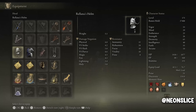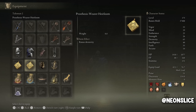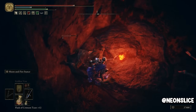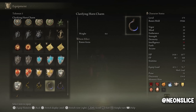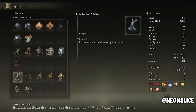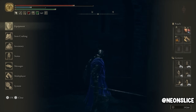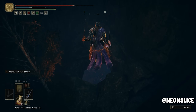I'm combining it with these talismans: the Urtrees' Favor plus one, the Millicent's Prosthesis — don't ask me how I got that — and the Prosthesis-Wearer Heirloom and Stargazer Heirloom, only because they increase my damage. You can use whatever you want. Alternatively, you can use one of the DLC talismans that increases your damage when you defeat foes, like the Crusade Insignia. The base game's talismans have been proven to be quite effective.